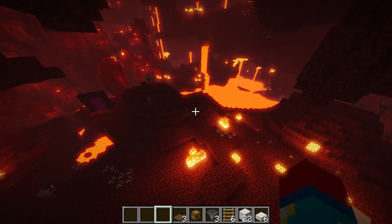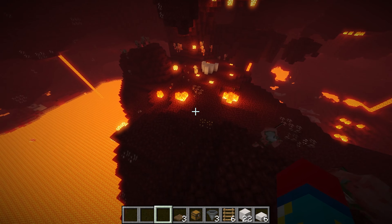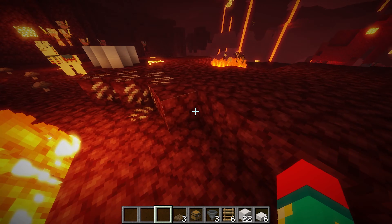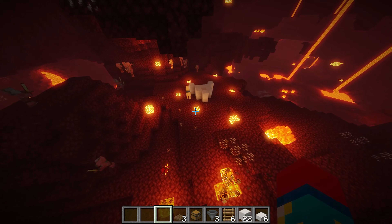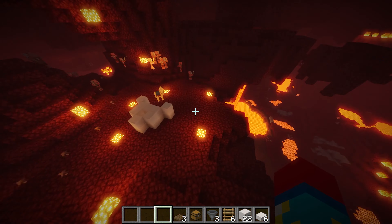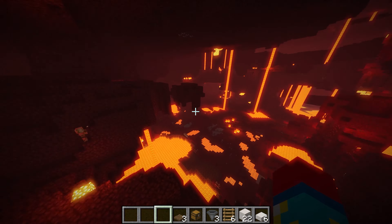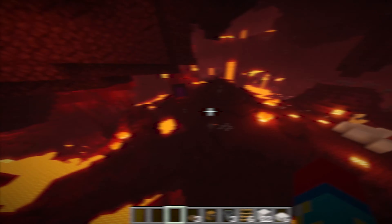Without any further ado, let's get into the tutorial. The first thing you're going to want to do is locate yourself a massive nether waste biome. This is a nether waste biome — it's basically how the old nether used to look like. I recommend getting a big one that is quite flat so you can get as many zombified piglins to spawn. The bigger it is, the more piglins you can get and the more XP and gold you can get from it.